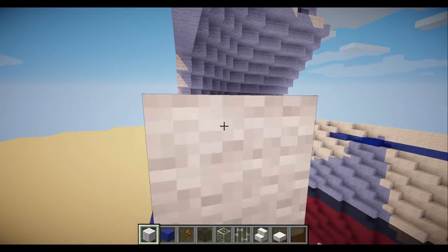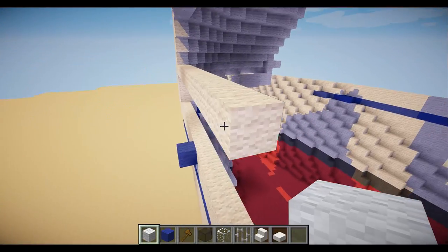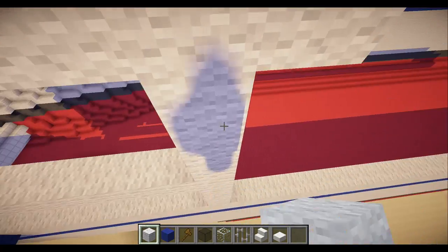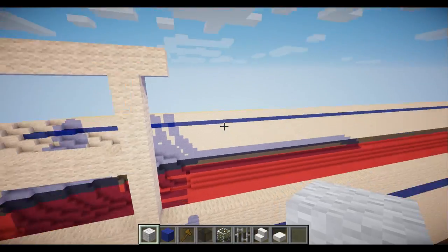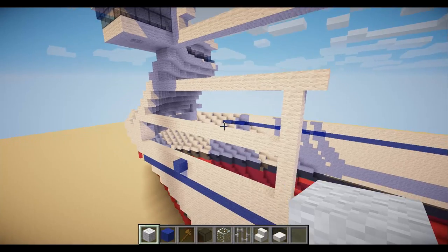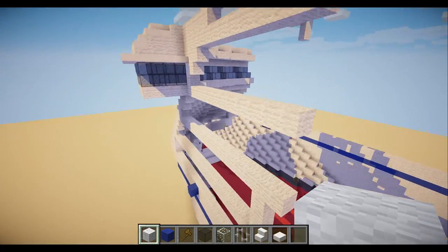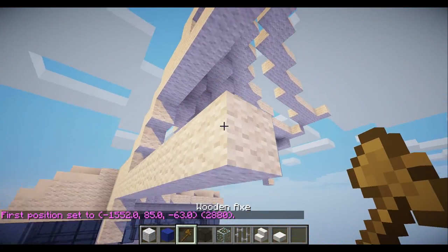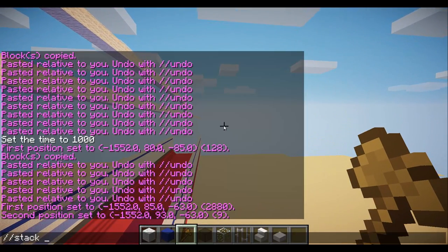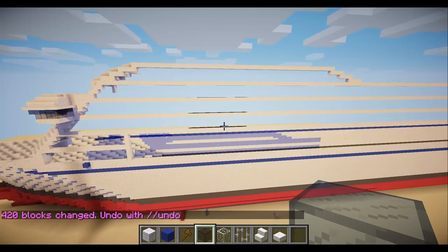A boat needs lifeboats — this ship is no exception. We need to make lifeboat stations. I'm going to reserve two decks for that, so this section will be all lifeboats. Below that will be balcony rooms or windows, and strictly lifeboats above. This ship will have about three balcony decks — a little low for a real ship but it doesn't matter. We'll take those points and stack them, and there's our basic ship shape — it looks pretty cool so far.